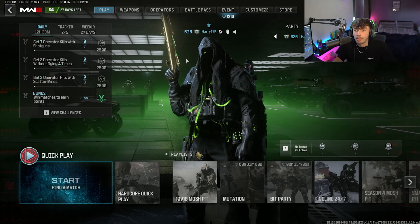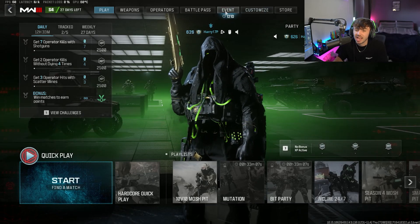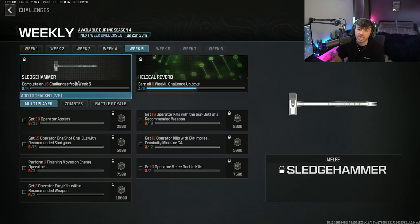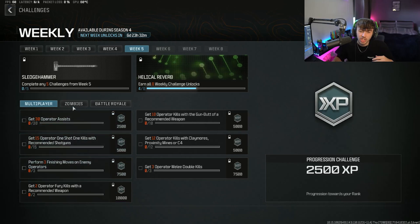Okay guys, so to unlock the Sledgehammer, what you are going to want to do is come to the event tab over here. Once you're in the event tab, you're going to come down to your weekly challenges, and as you will be able to see, the Sledgehammer is there and available for completing any five challenges from week five.